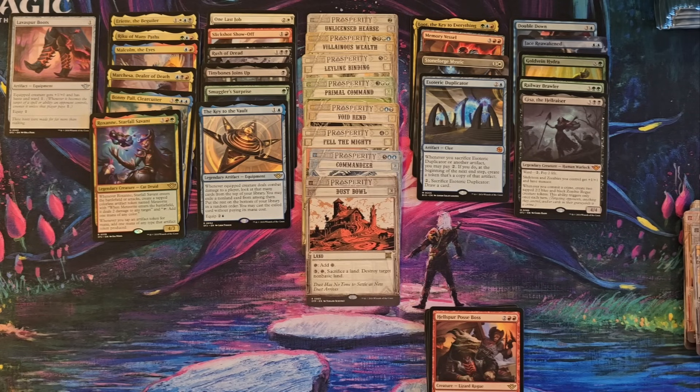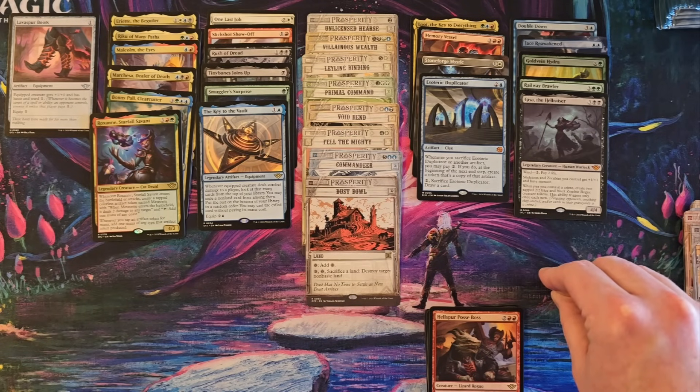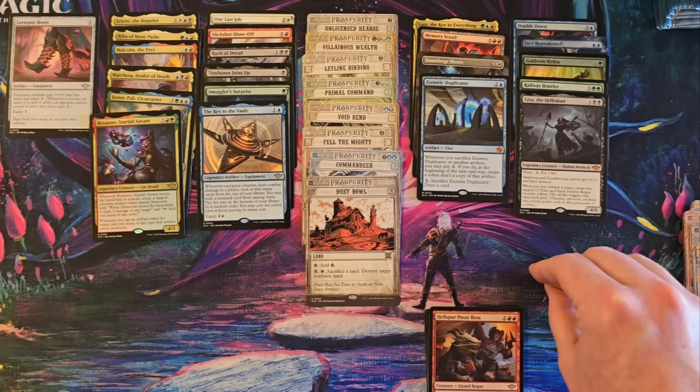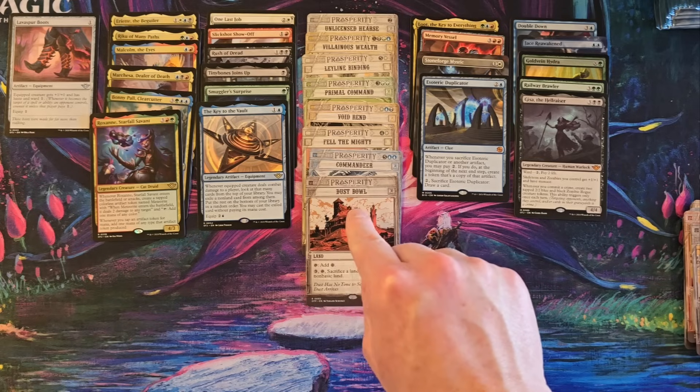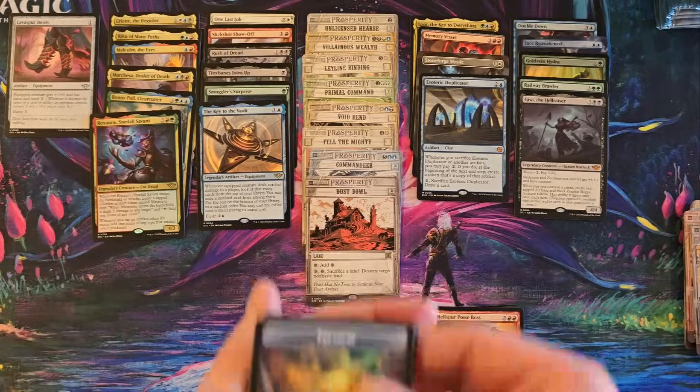Doesn't look like it. Wait — what's OTP? So OTJ is Outlaws of Thunder Junction — what's OTP? OTC is Commander. That's big score, so that's OTP. Looks like no list card. Did they do away with the list in favor of Special Guest?